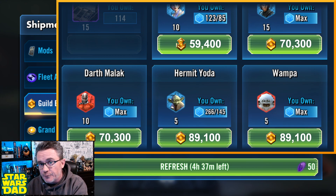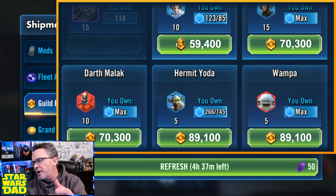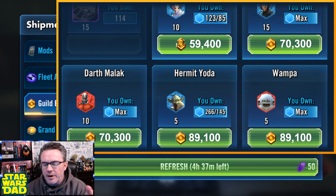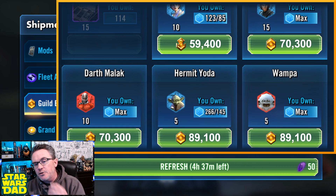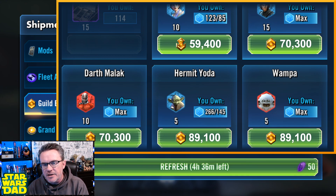GAS needs 4 Zetas. Malak needs, I think, 1 or 2 Zetas. I also put on the graphic that Rebel Officer Leia Organa needs 59,400 GET2 currency to unlock. But she also shows up in the Galactic Bounties Challenge, which comes up every other month, where you can actually get 20 shards for her. So you won't need a full 59,000 to unlock Rebel Officer Leia if you're going after Jedi Master Luke or Jedi Knight Luke. The same thing for Hermit Yoda and Wampa — 89,100 gets you from 0 to 7 stars on those guys.